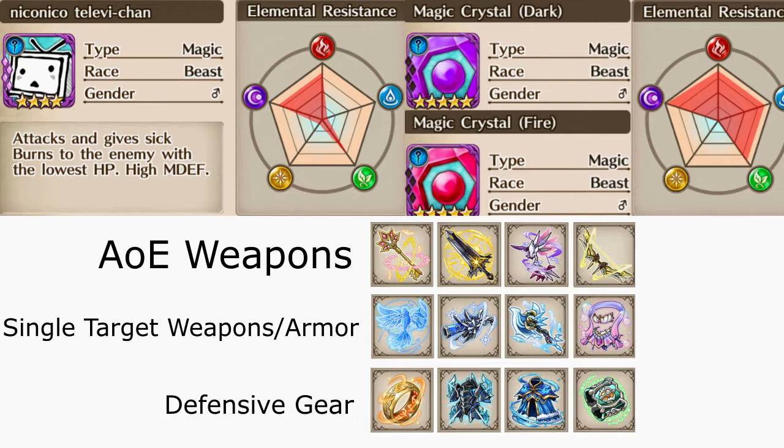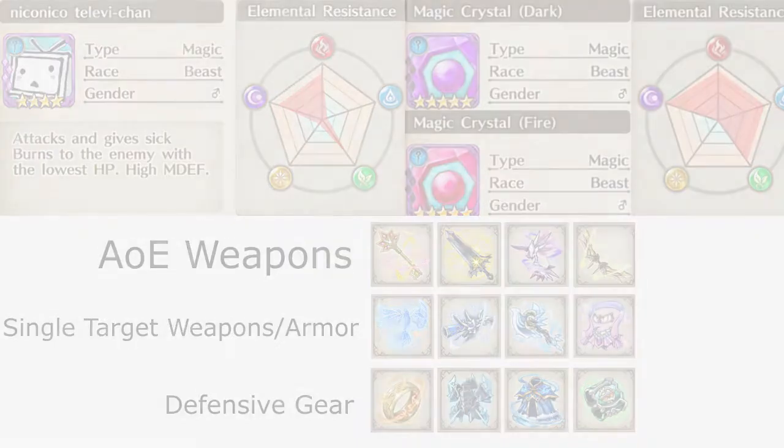In the last row we have Ring of Niflung, Crystal Armor, Glacial Cloak, and Bangle of Faith. Niflung, Bangle of Faith, and Crystal Armor are all great for adding HP to your unit so they can sustain the incoming burn damage, or if you equip Straw Hat or Winged Helm, each raw heal heals you for more. The Glacial Cloak can reflect some of the incoming damage as well.